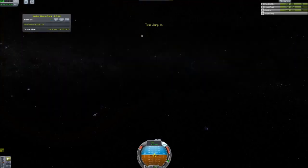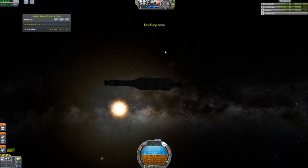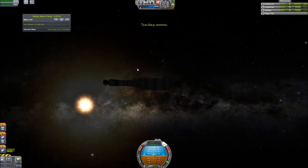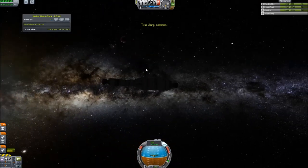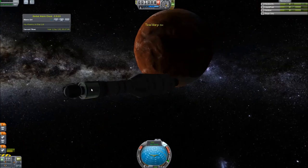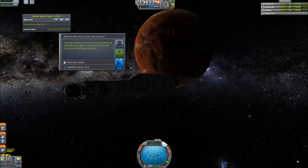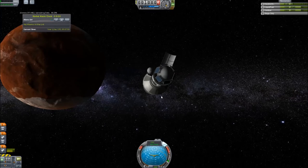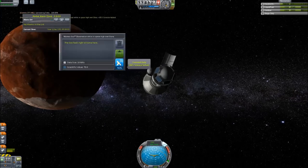Now let's approach this big guy. Come on, you red beauty. Here we come. There she is. Let's do some science while we're up here. Observe the materials bay — high radiation causes stuff to glow. Transmit. Observe the goo — feels right at home. Transmit.